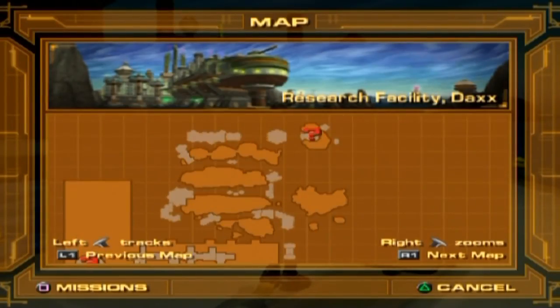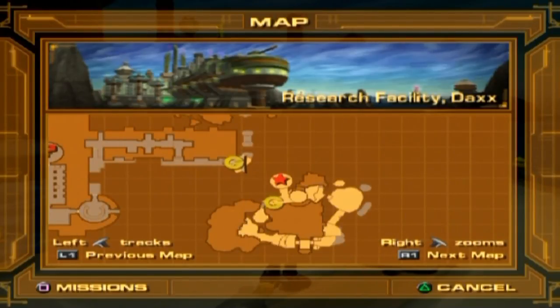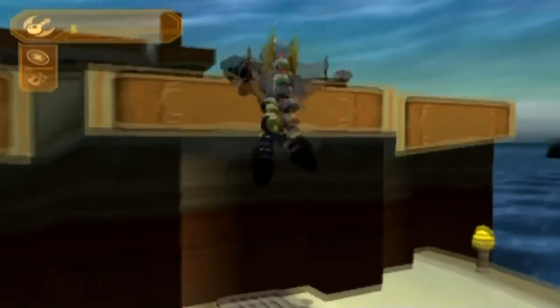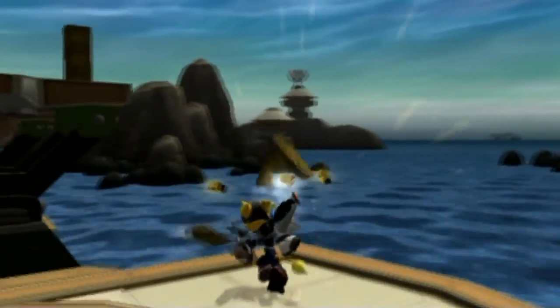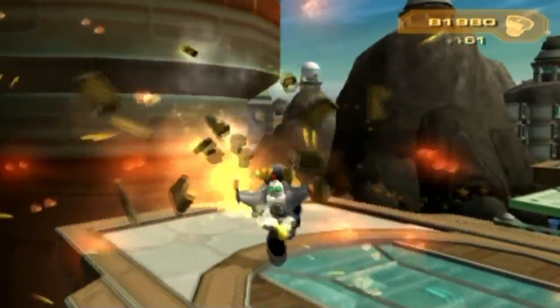All right, so we have two choices. We go out to the island. The charge boots were the bonus there. And then the two islands are the terminals we have to get. Let's go to island one because it seems like the less final-feeling one — kind of gets us the opportunity to play with our new toys.